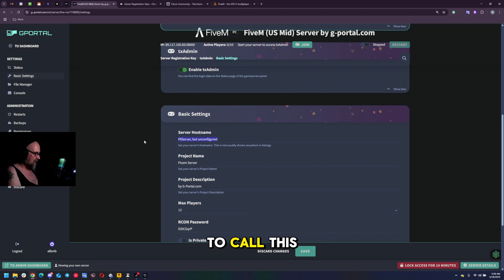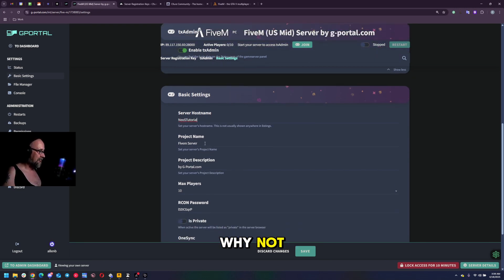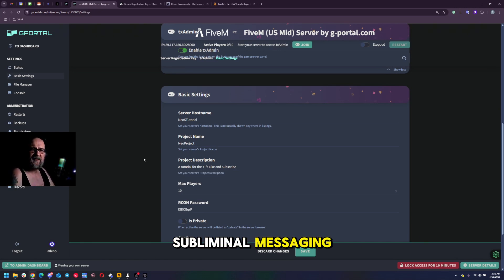Under server hosting we're going to call this 'Neo's Tutorial.' We're going to name the project 'Neo Project' and add a project description: 'A tutorial for the YouTubers - like and subscribe.' Let me know if you hit the like and subscribe button because of that subliminal messaging. So that's all set up.